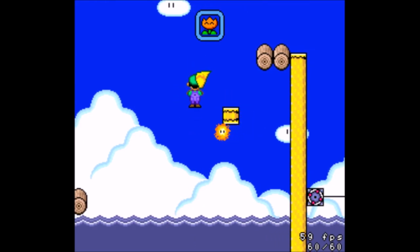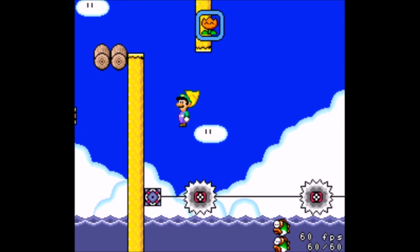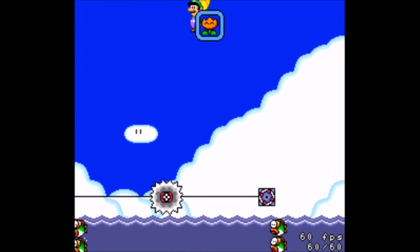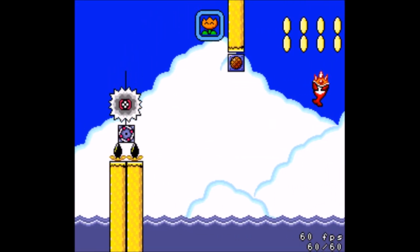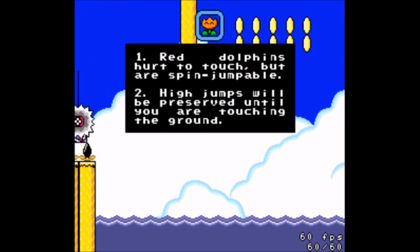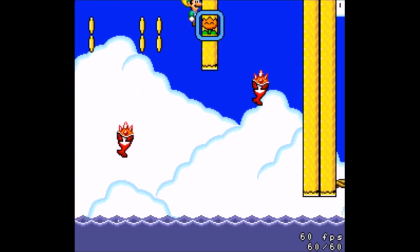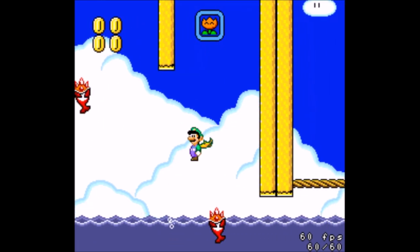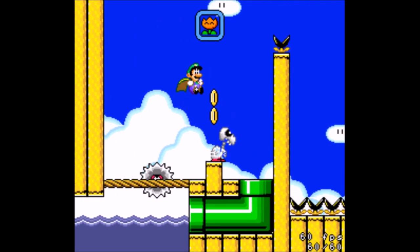Spin jumping out of the water is fine, which is probably easier here. Let's do that. I go flying after I bounce. Is that because I jumped out of the water first, or would that happen even if I jumped off of land? Maybe this is going to tell me about that. Red dolphins hurt to touch, but are spin jumpable. High jumps will be preserved until you're touching the ground. So that is very much an intended gimmick of the level. I discovered it just a little bit earlier than was intended, I suppose.